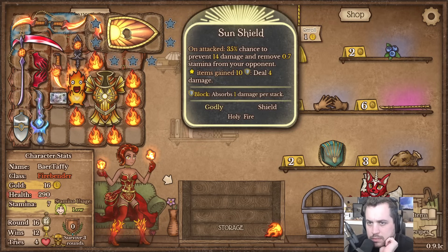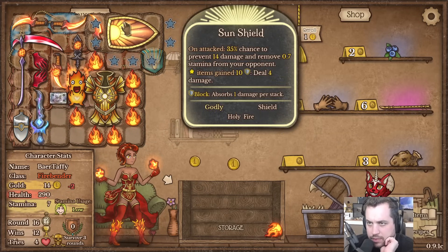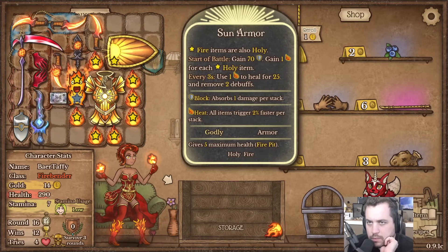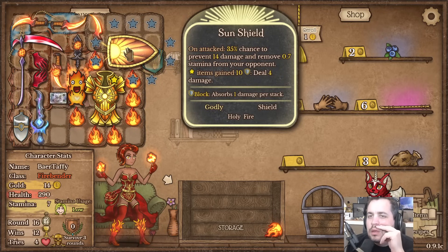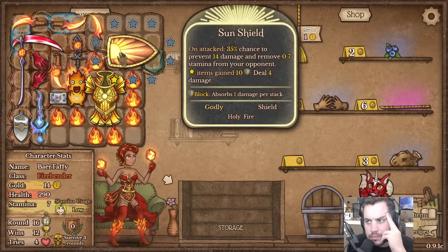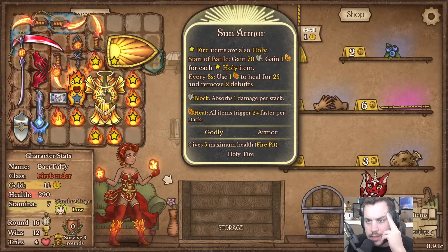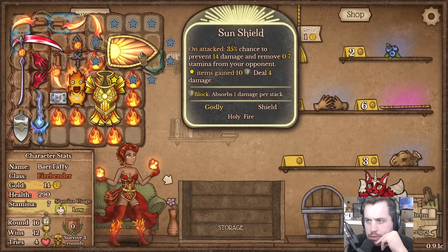Sun shield - 'start items gain 10 armor.' Wow! So that means I want to do this, which also means I should probably buy that thing. Oh, fun! But that'll probably only apply to shield and armor, right - still though, that's pretty sick. Okay - oh wait a minute, does this mean what I think it means? When this gains 70 block I'm going to deal 28 damage. That's crazy!